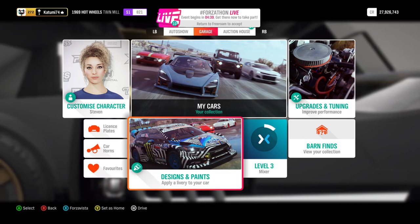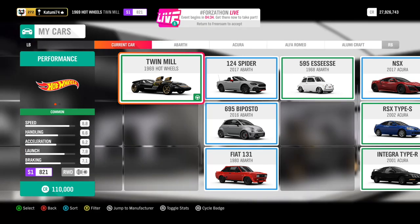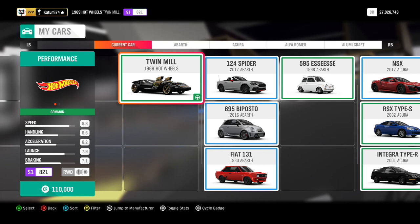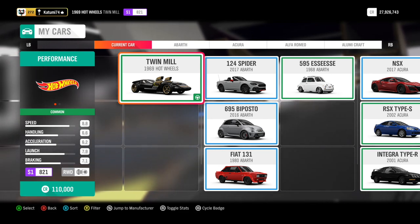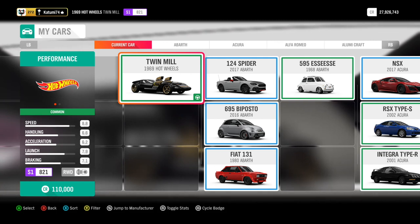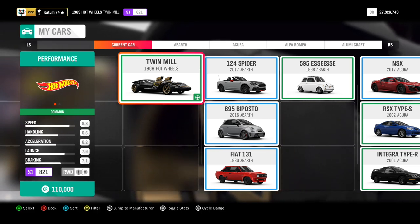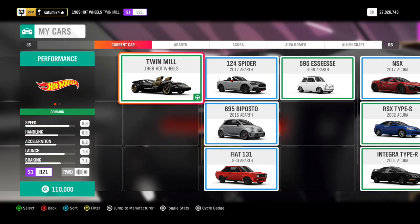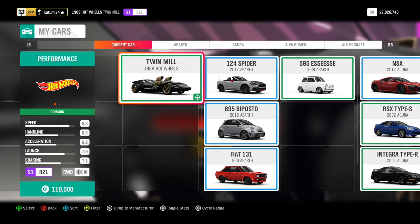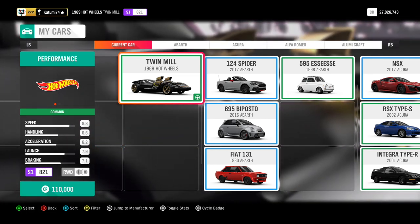Let's pop into the garage. First things first, this is the car spec. It's terrible handling — it's got a 6.6. Even if you download a tune, you can't get it much higher. You can get acceleration up to 10 and launch really high, and handling goes up to about 8 at a maximum. You can see it's classed as common at only 110,000. I have checked the auction house — nobody is selling one, you can't buy them from the showroom, so it really should be a legendary. But anyway, that's the spec when you get it. It's rear-wheel drive, S1 class.